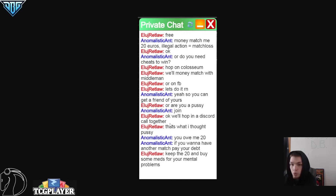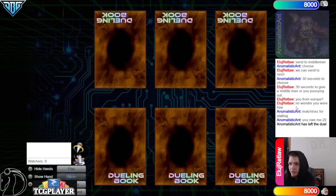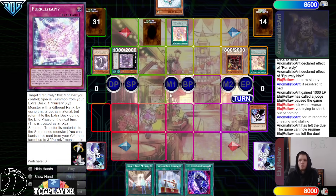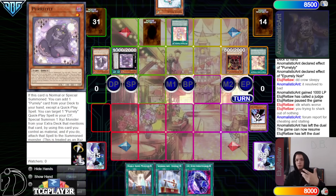That is going to be it for this video. Right at this part where it says that's what I thought — probably right after they left — it says you owe me 20, if you want to have another match pay your debt, keep the 20 and buy some meds for your mental problems. I just don't get why this person was so mad. Oh, because the trap wasn't on field — we had Perlily, got hit with Crow, they've messed up. They played into the Crow so hard — there's literally no reason to not use Perlily first before trying to do your other play.